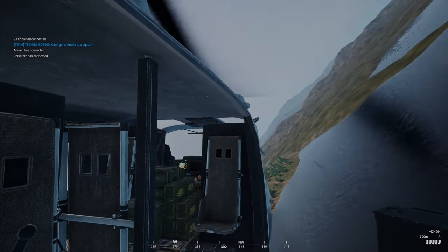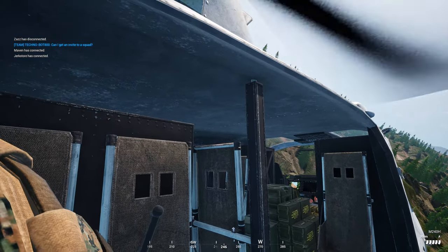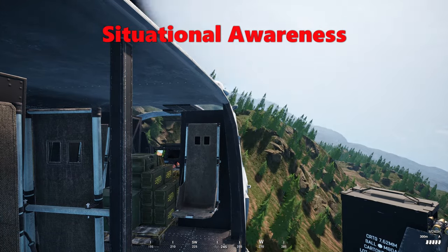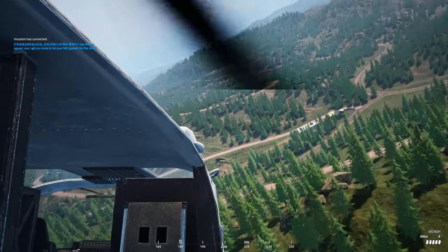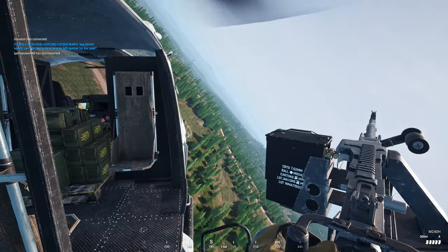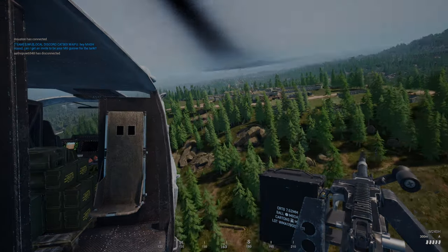With those two fundamentals out of the way, we're going to dive into the categories necessary to make this effective. First up is situational awareness. Try scouting, listen to command chat, listen to your squad's callouts. The more you do this the better your situational awareness will be, and if you have good situational awareness you're going to be so much more effective.